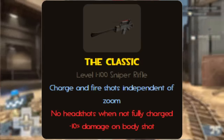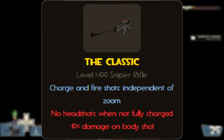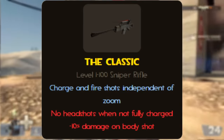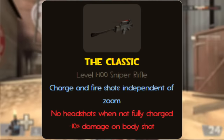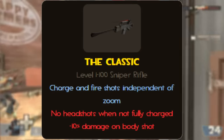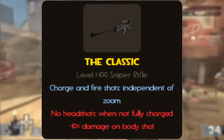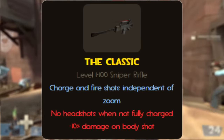You charge your shot by holding down your fire button and then fire by releasing it. You can do this independently of your scope, meaning you can fully charge while having a full view of the battlefield, or come out of scope at any time while keeping your charge. As a downside, you do minus 10% damage on body shots, meaning a fully charged body shot only does 135 damage, and you cannot deal critical headshots unless the rifle is fully charged.